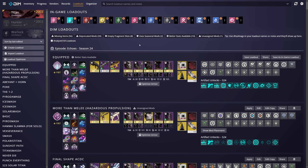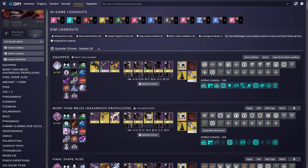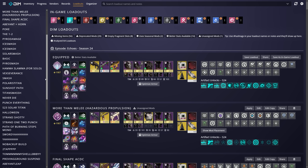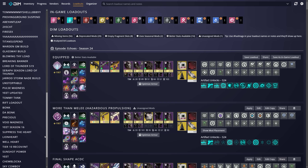The next section of DIM you'll find yourself in is the loadout tab. Here you can see your in-game loadouts at the top, your currently equipped gear, and any loadouts you've saved within DIM itself. If you don't have any DIM loadouts, I definitely recommend starting to save some — they work exactly like our in-game loadouts, but you can save as many as you want rather than just 12. This is also a great way to share builds with your friends.